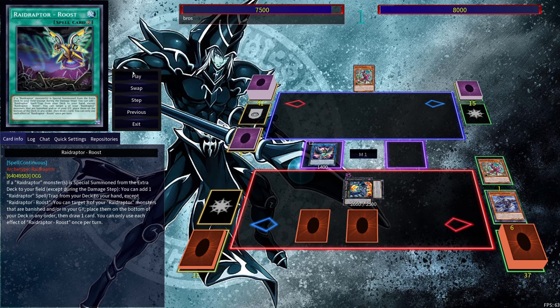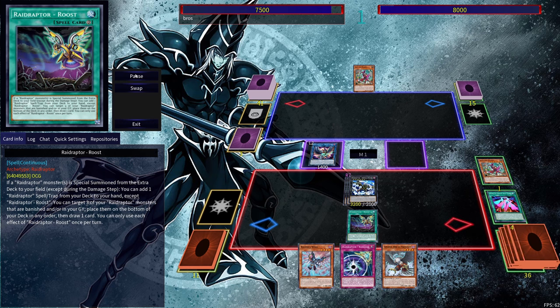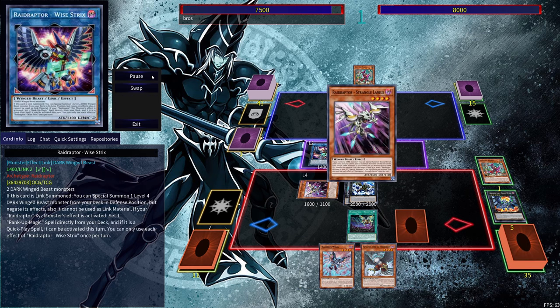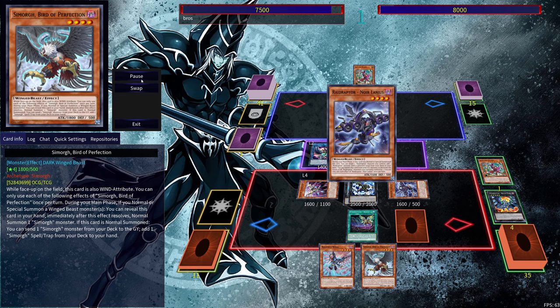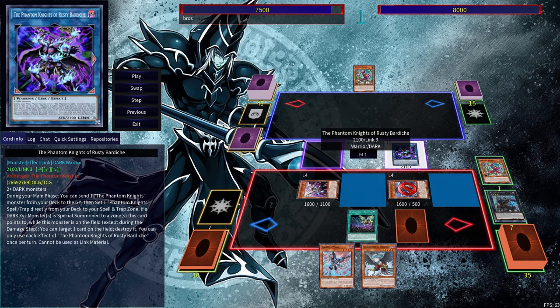Get ourselves a Raid Raptor Roost. Use Mimicry Lanius' effect here, get ourselves a Raider's Wing. Then we can use Roost, recycle three things here, get a draw out. Use Skip Force to get to rank 7. And then we can use Roost here to search out our Raid Raptor Barrage. Use Arsenal Falcon's effect here to get ourselves a Strangle Lanius, and because we do have an Exceed Monster with an Exceed Material, we can then bring out our Noir Lanius. Link away, go into our Rusty Bardiche.